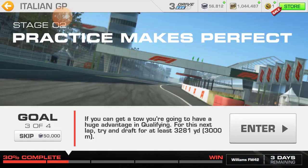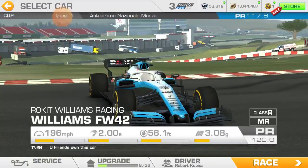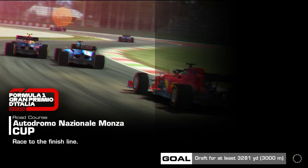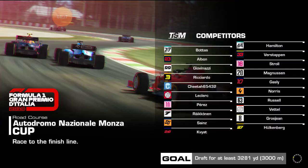We'll start with that. So we're in the Italian Grand Prix and we are going to do Stage 2, Goal 3, which is to draft for at least three thousand two hundred eighty-one yards. Shouldn't be that hard. We are in the Williams car, we've upgraded, we're above the PR standards, and let's race. We are here at Monza — watch my previous videos to see how to do the other stages and goals in Real Racing 3. Looks like we're going to be starting behind Gasly and Ricciardo.